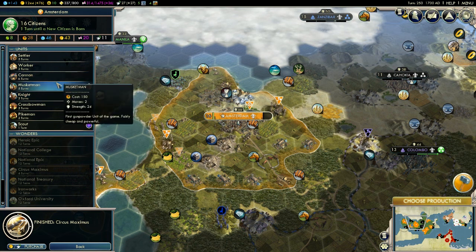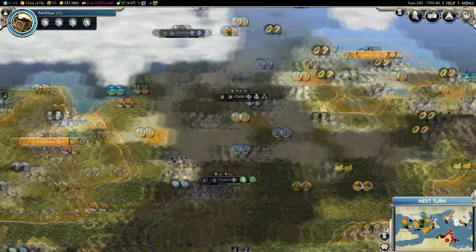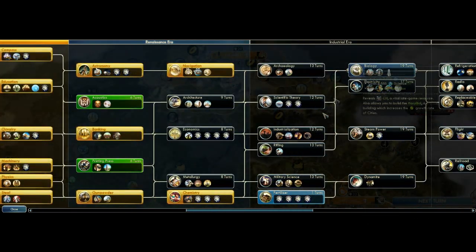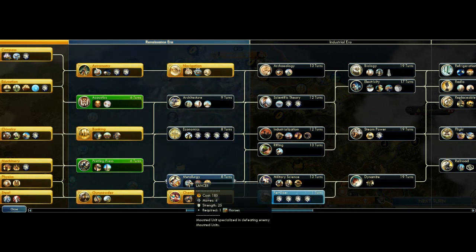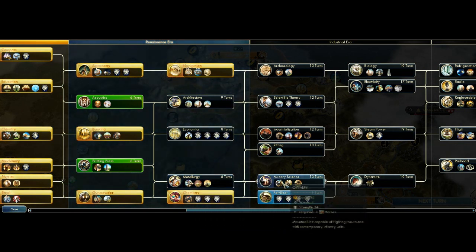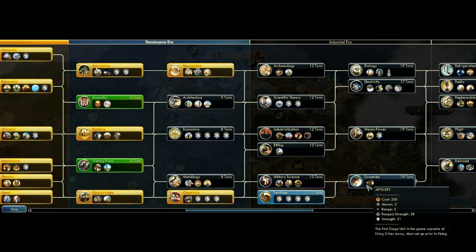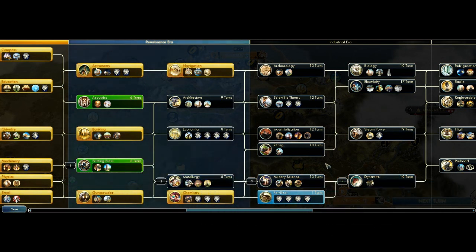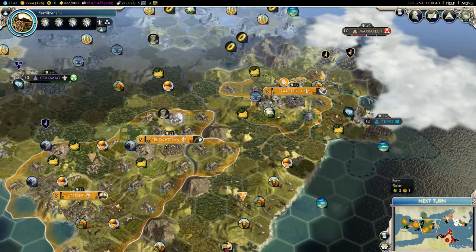Let's start building some more infantry, such as more musketmen. We'll have fertilizer soon. Let's check the open technology tree. Fertilizer will put us in the industrial age - nice! We can go to metallurgy and we'll have the lancer, and then we'll be able to study military science as well. Then we're able to get more. First we've got to get printing press and metallurgy. The windmill is not a strictly Dutch thing though. Let's go next turn.